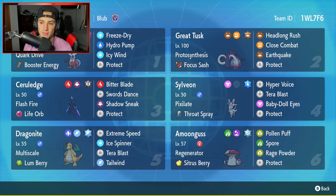Great Tusk is our second Pokemon. Really loving this Pokemon in its Paradox form — it's not exactly meta but still very strong, definitely top tier. It has Protosynthesis, Focus Sash as its item, Headlong Rush, Earthquake for two ground moves, Close Combat for a Fighting move, and Protect for its fourth and final move.